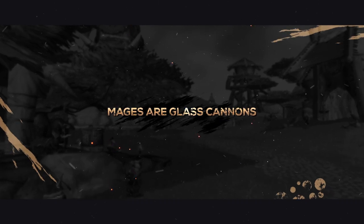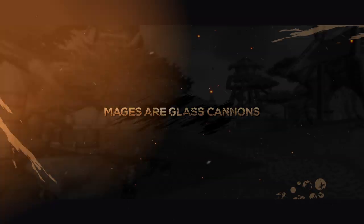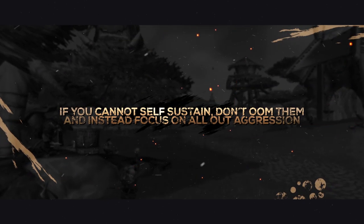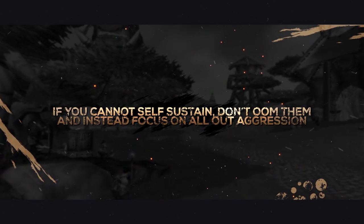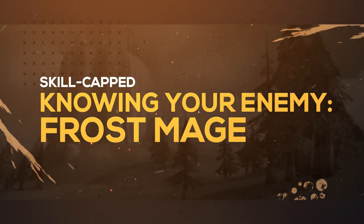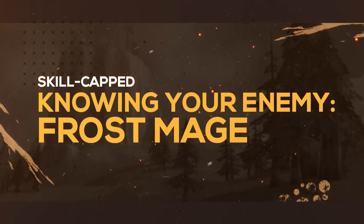Furthermore, don't forget that while Mages can deal crazy amounts of damage in a short amount of time, they themselves are also incredibly squishy. So, if you're unable to self-sustain through their high bursts, don't try to counter their first game plan by OOMing them — instead focus on all-out aggression. That about wraps up this guide on how you can counter a Frost Mage's game plan. Thanks for watching and we'll see you next time.